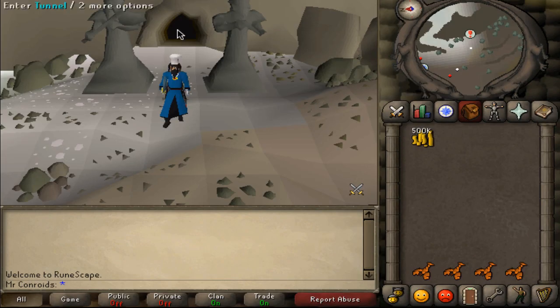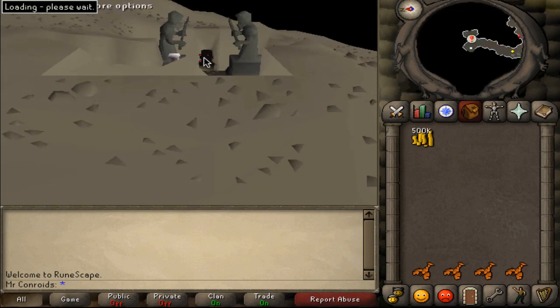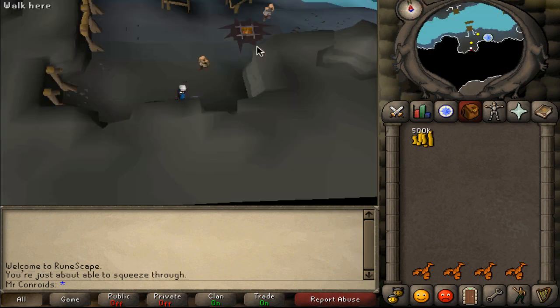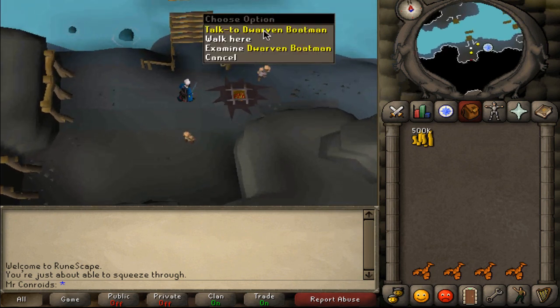Once you've gotten there, all you do is go into this tunnel here and then into the next tunnel over here. Now once you've gotten there you want to make sure that you go to the Dwarven Boatman.